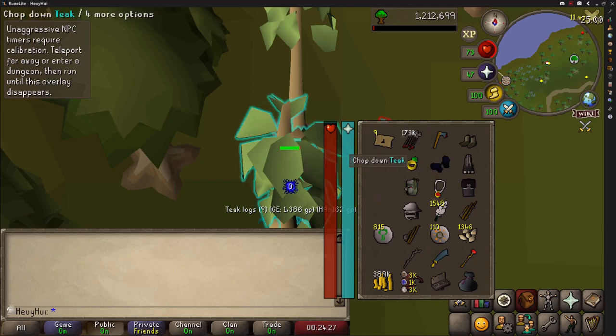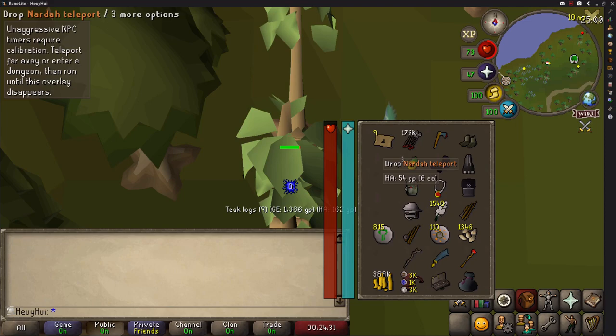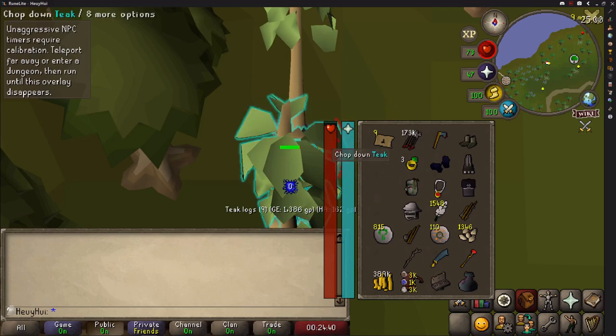The way this works is it's exactly the same as regular two-tick teaks, but now instead of having to click the ground, we're just going to click right here. It's simplified to back and forth on these two spots. And if you get a log, you just drop it from here. You're only going to need these three inventory slots because it's so easy to actually do the log drops with this — you're not going to have to worry about filling in more.